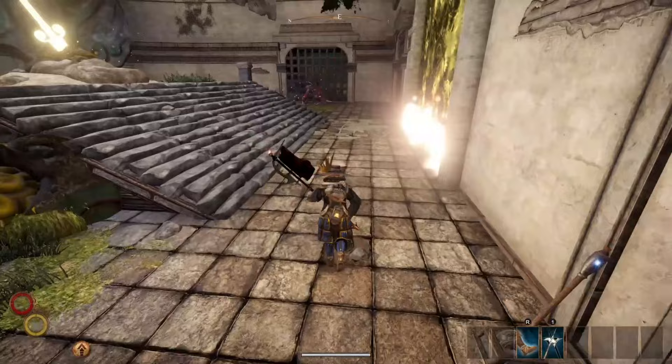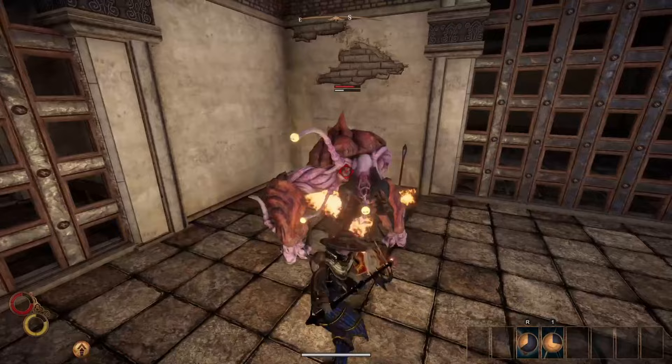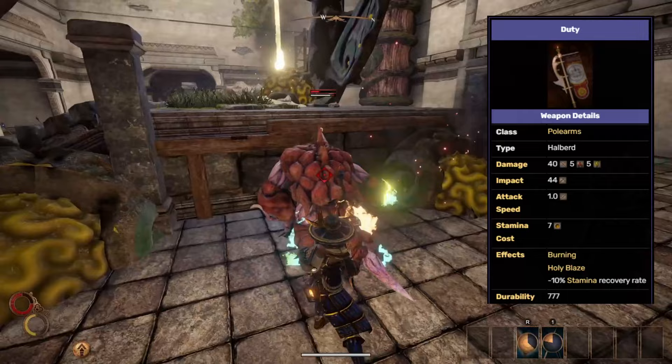What's going on ladies and gentlemen, welcome back to another Outward video. Today we're going to be talking about the Halberd called Duty. It's a unique weapon in Outward that has quite a bit of impact, damage, and a nice attack speed. The coolest thing about this Halberd is that it applies Burning and then Holy Blaze, which are extremely powerful status effects that you can apply onto your enemy to deal damage over time.